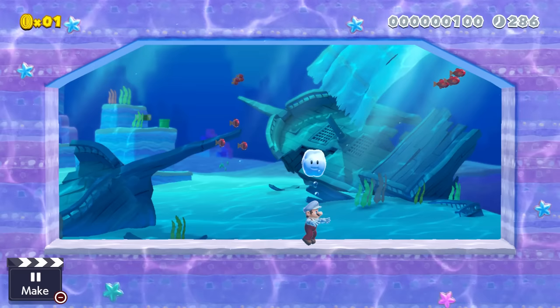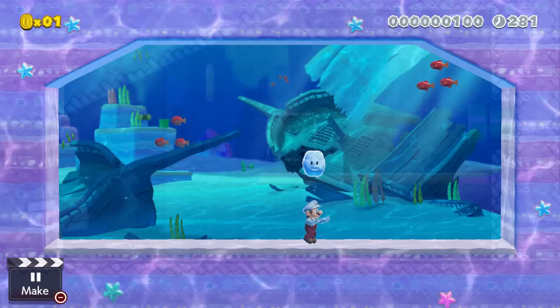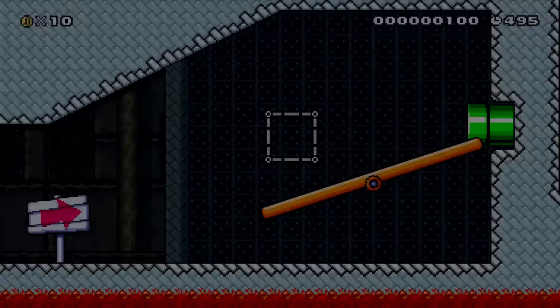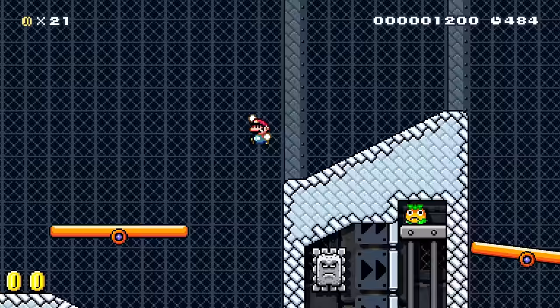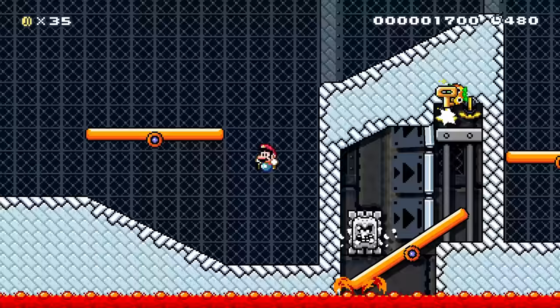I didn't actually know that the Porcupuffer explosion broke other things until a little while ago. If you have any of these in your level — which with how many there are, you most likely do — then it's probably best to just go with ground as your walls and ceilings. There's really no reason to make things out of other block types unless you want them to be destroyed, so I would really just stick with ground. This will make it so nobody would be able to skip your level in any circumstance.